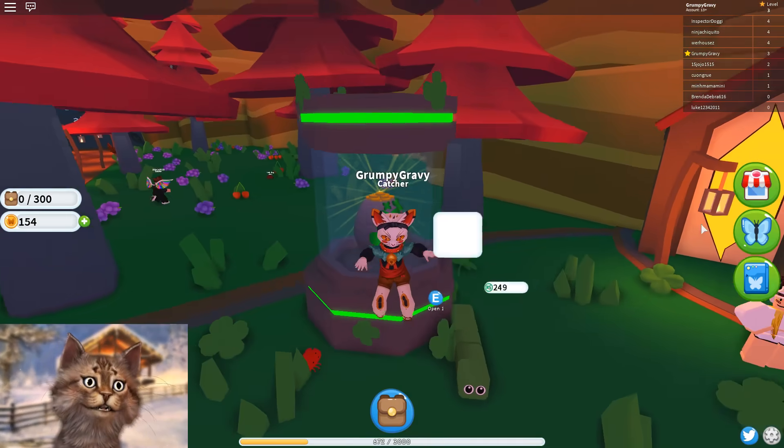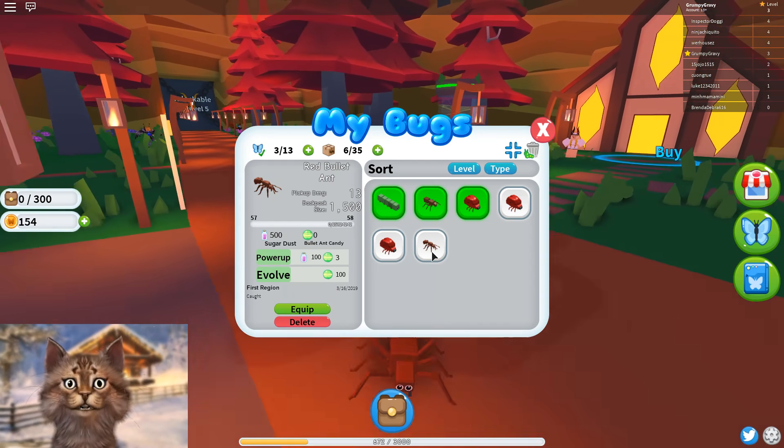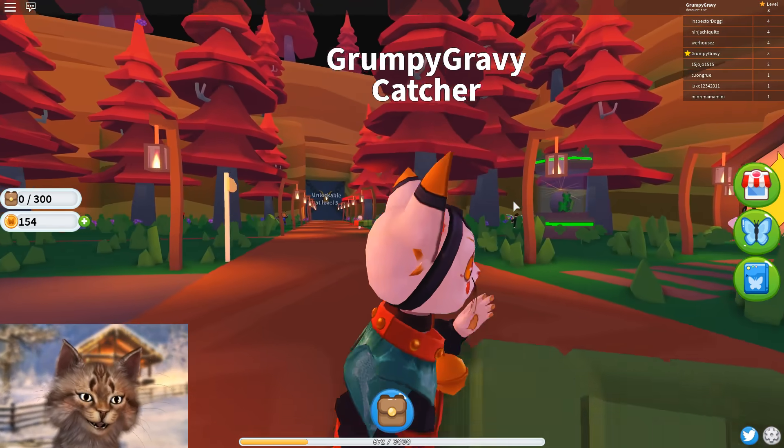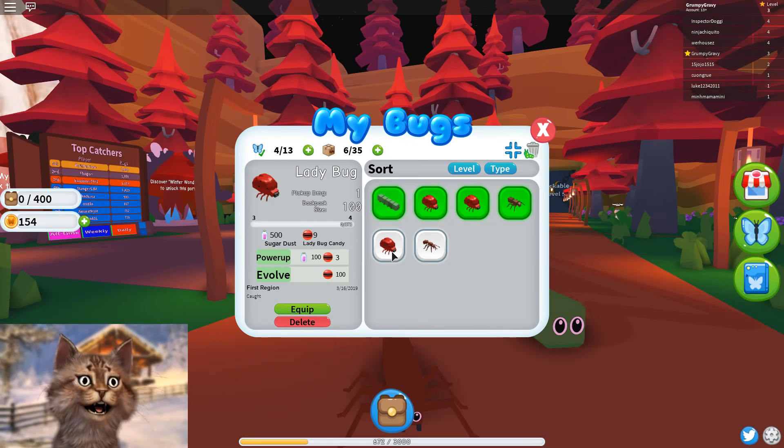Whoa! We just got a level 57 ant! I'm not gonna unleash that power yet — that is too powerful. But I also bought the Game Pass, which lets me equip an insane amount of pets. I'm gonna get a huge bug army going on here, and then we can unlock different portals.